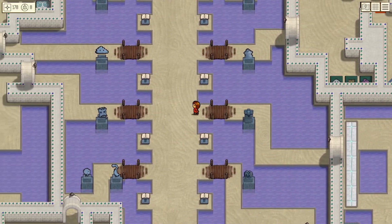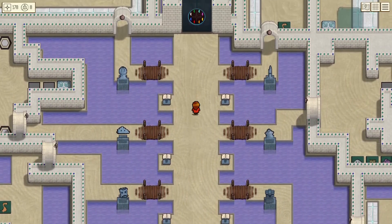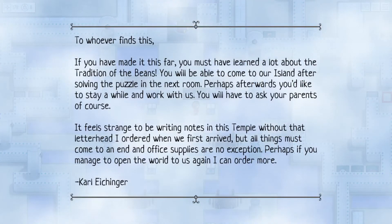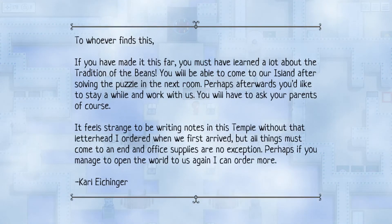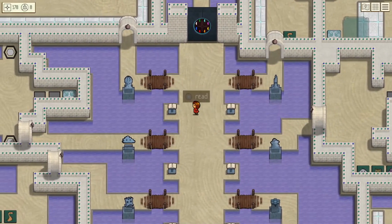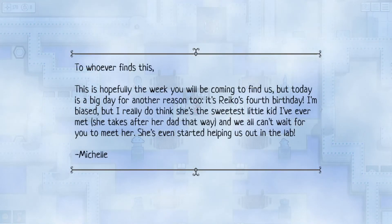Interesting puzzle — kind of felt different from a lot of the others. Not sure why I say that, but it just had a vibe that was not the same as what I used to. The final book is this one, I think. 'To whoever finds this: if you have made it this far, you must have learned a lot about the tradition of the beans. You will be able to come to our island after solving the puzzle in the next room. Perhaps afterwards you'd like to stay a while and work with us. You will have to ask your parents, of course.' You're assuming I'm young, I guess. How do they know about me? Has the bunny been reporting back this whole time?